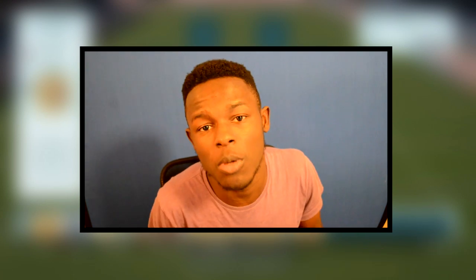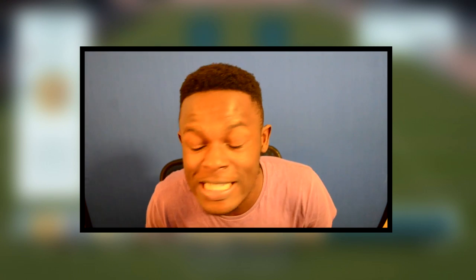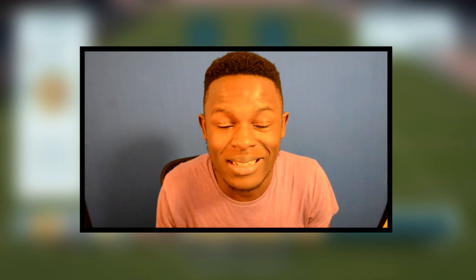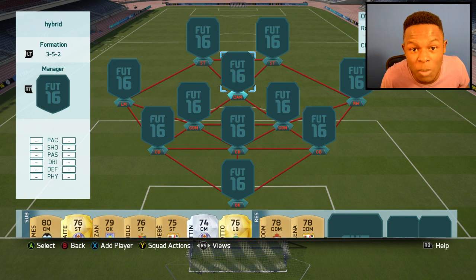But with that aside, today I'm going to be bringing you a hybrid squad builder featuring the League One as well as the Russian League. If you want to buy this squad, it'll cost you around 30k coins, but bear in mind prices are always changing. I bought it for 28k and now it's probably worth about 30k. The formation I'm using is the 3-5-2 — I haven't really used much of this, so I'm probably going to have to explain how I use it. And with that said, let's actually start building this team.